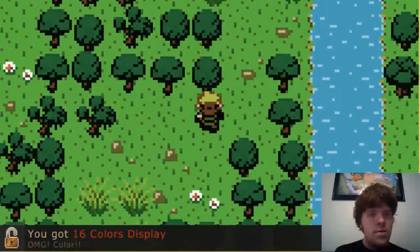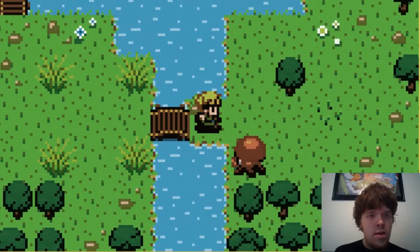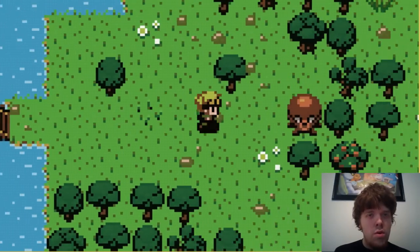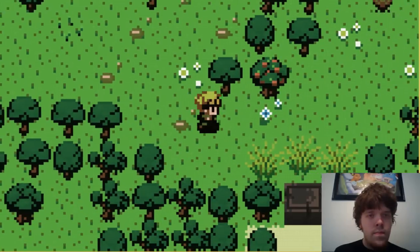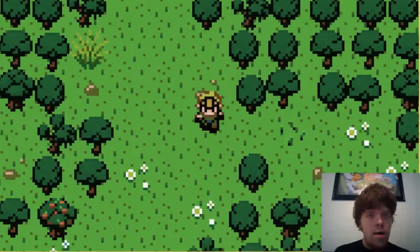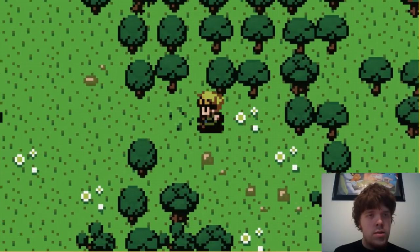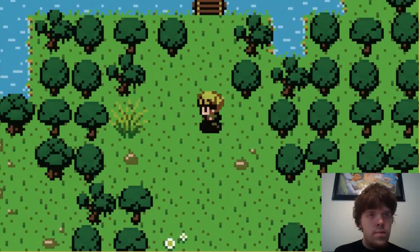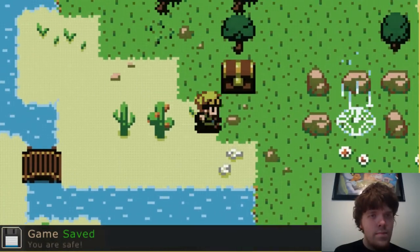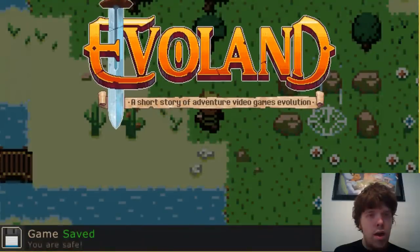And that's just a rock. Let's kill this guy. Oh! That was really close. Oh, stupid bat. What's down here? More rocks. Go up — oh, a save point. Sweet! Evoland: A short story of the adventure video game's evolution.